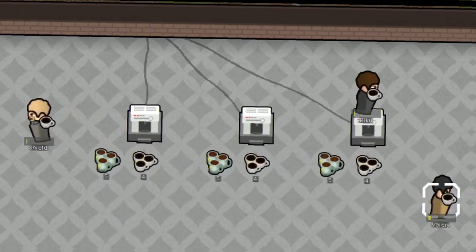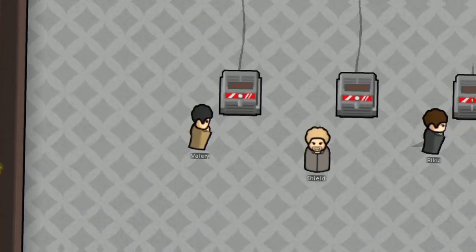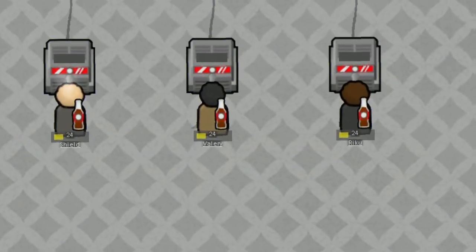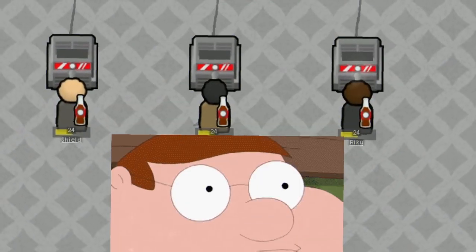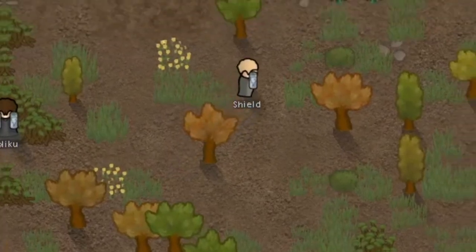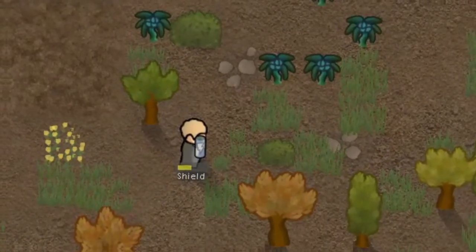There is soda, which gives a manipulation bonus and makes pawns happy — who doesn't like a cold soda on a hot day? You can also use soda for something hotter: energy drinks, which are made of soda, coffee, and uranium. You get 20% rest restored and 25% movement speed, then crash — all reversed — with toxic buildup on top of that.